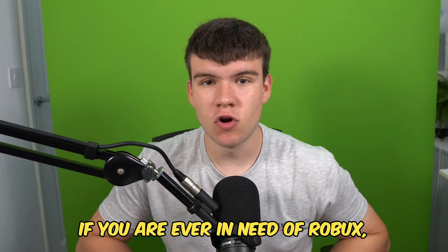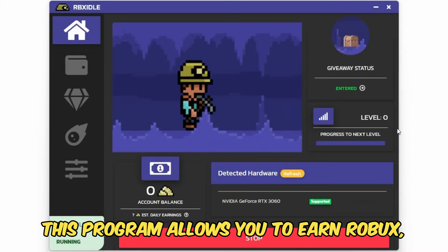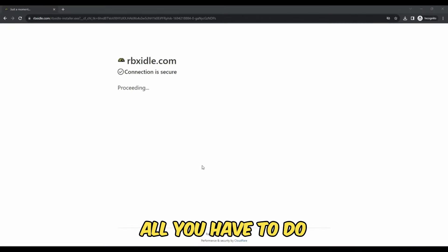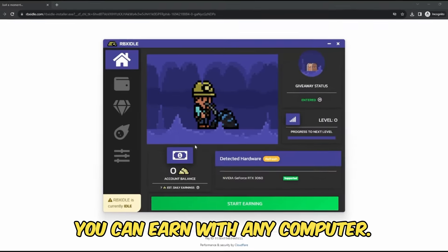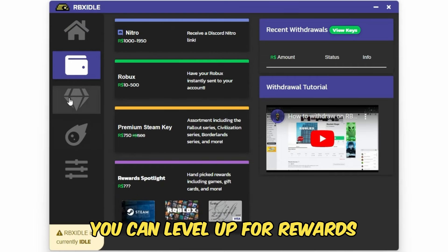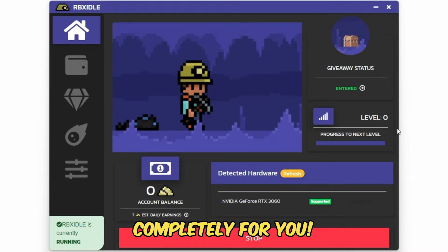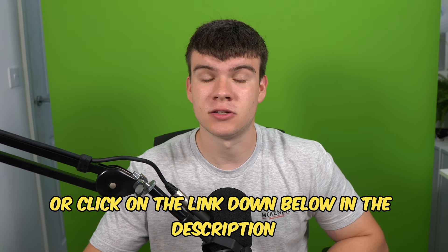Let's go ahead and get into it. But if you are ever in need of Robux and have a computer, go ahead and check out RBX Idol. This program allows you to earn Robux, gift cards, and more with simply a computer. This program has over 100,000 downloads and has already given out millions of Robux to a lot of players. All you have to do is go to the website and click on the download button, or you can follow how I'm doing it on screen. You can earn with any computer and there are tons of ways to get prizes such as Robux, gift cards, Steam, Discord Nitro. You can level up for rewards or win prizes in Gold Rush giveaways. Once you have the program ready and downloaded, you guys can click on start earning, and this will make your computer do the work completely for you. To get started, head to rbxaddle.com or click on the link down below in the description and in the comments.